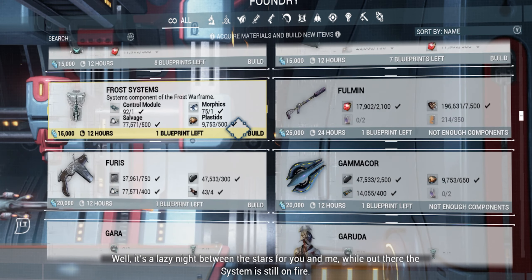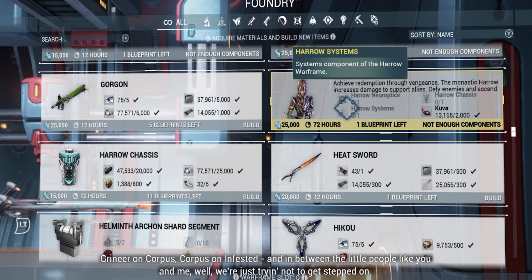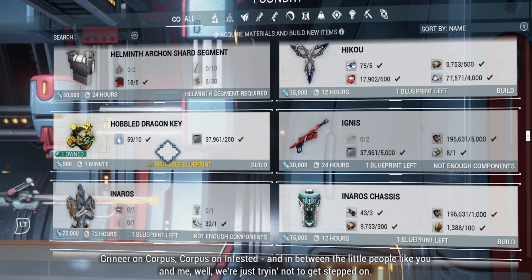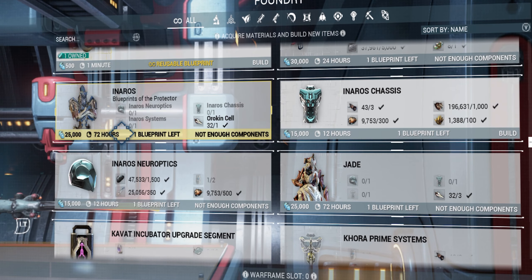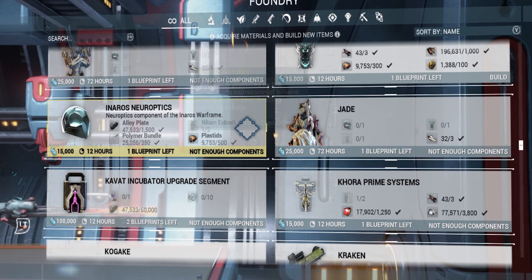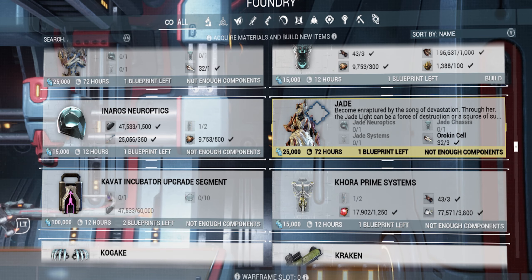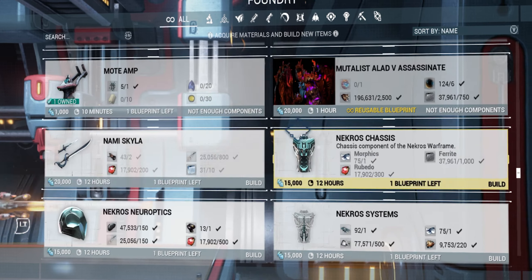We have Excalibur, so there's no real point there. We have Frost as well. Harrow — I don't think I built Harrow, I could be wrong, but I don't think I did. We have his chassis, so that's good. For Inaros, we have his chassis too — if it's Neuroptics, all we need is Systems, and then we can build Inaros. I don't think we have him yet, so that'd be good. I think I have Jade or Octavia Prime — actually no, I don't think I have Jade because she's a new one, right? Yeah, pretty sure.